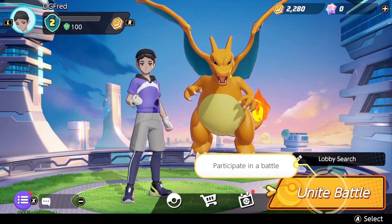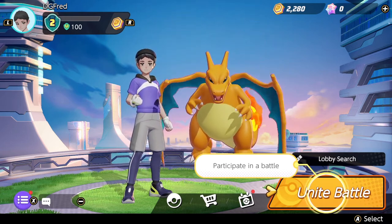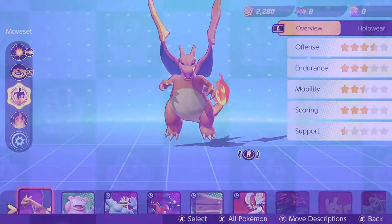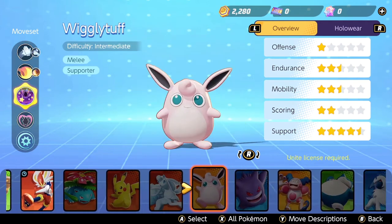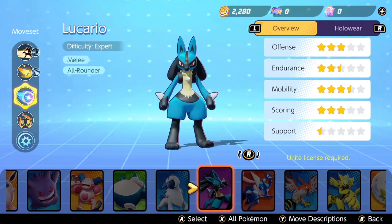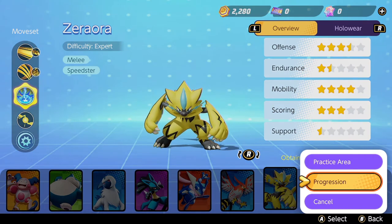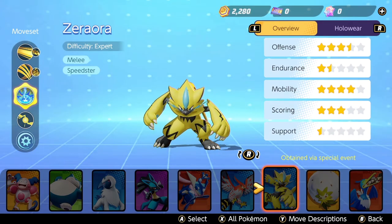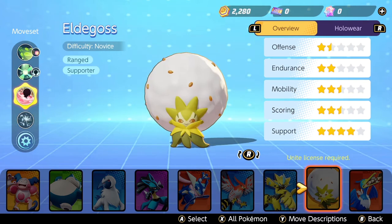It's very easy to actually unlock Zeraora in game. Once you go into your Pokemon, if you haven't unlocked them yet, you will see Zeraora there but it will be locked. It says 'attain via special event,' which is different from other Pokemon. When you go to other Pokemon it says 'Unite license required.' This one is obtained via a special event currently going on during the launch window of Pokemon Unite on the Nintendo Switch.